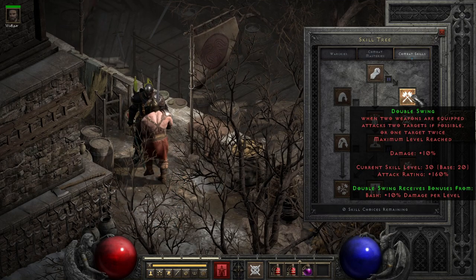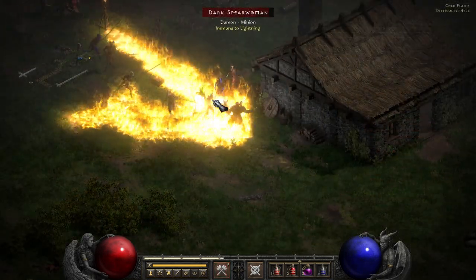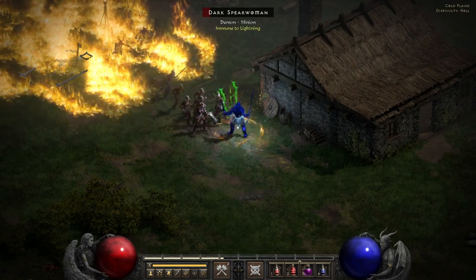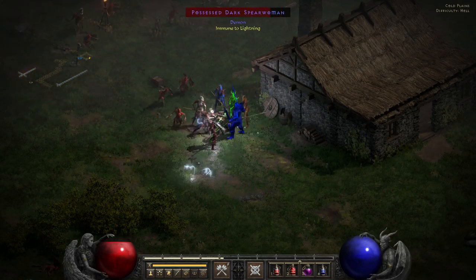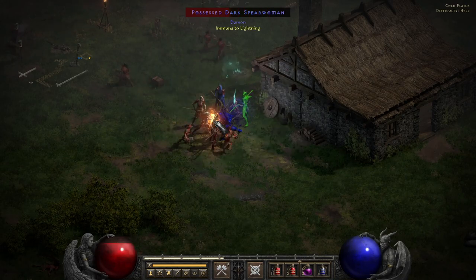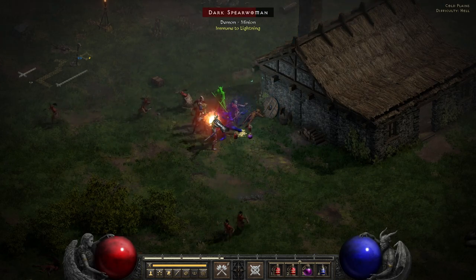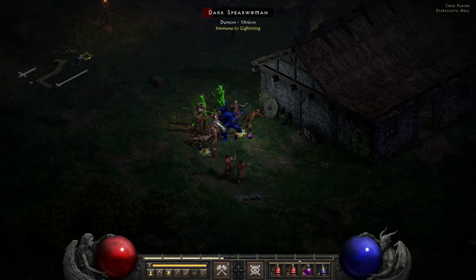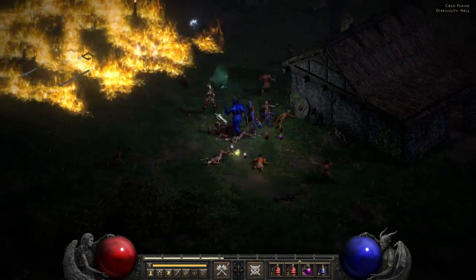But instead of focusing on one target, double swing will attempt to swing once at two different targets, only focusing on a single target if there's only one available. Double swing also has the perk that it has a decreasing cost per level, becoming free to use at level 9, so there's no reason to avoid keeping it on swap. This is especially true since double swing has a slightly different animation timing than its big brother frenzy, allowing it to often reach faster attack speeds with normal gear. Though it still gets a boost from the frenzy speed up effect, so the general practice for normal enemies is to charge up your frenzy, then use double swing to deal faster attacks for a few hits, then quickly swap back to frenzy to keep the charge up.